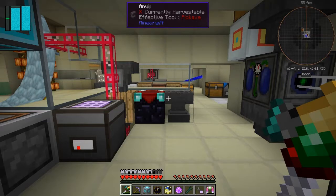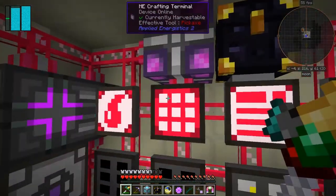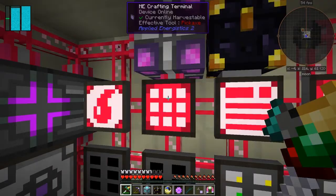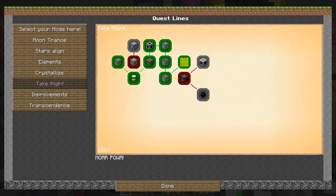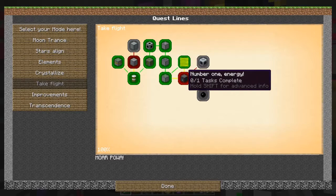Hello everybody and welcome once again to Galactic Science 2. I've just cheated in this matter fabricator because there should be a way of getting this from the quests anyway. If I look at the quests again, just 252 billion RF — that's not a big deal, so we can get that done.